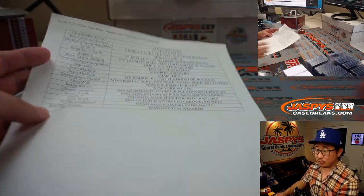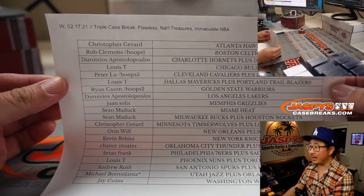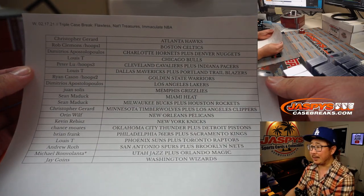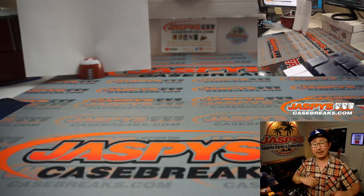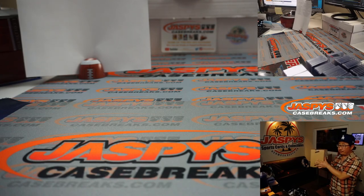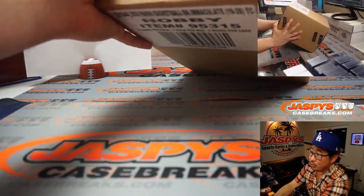Welcome back, folks. No deals were done — in a triple case break, I'd be a little nervous to do any trades too. So that list you saw on the previous screen remains the same. Thanks, everyone, for getting in. So we're going to go Immaculate, NT, and close with Flawless. Here's a full case of Immaculate — five boxes in here, 2019-2020 Immaculate.